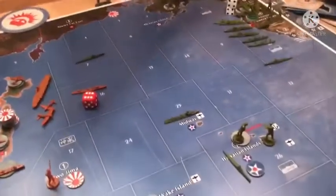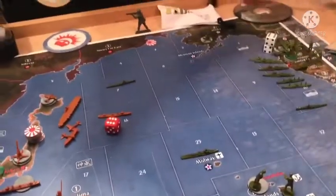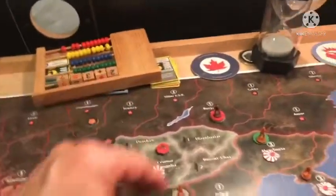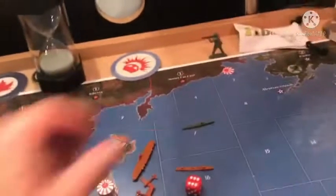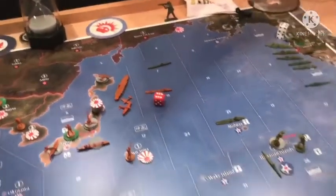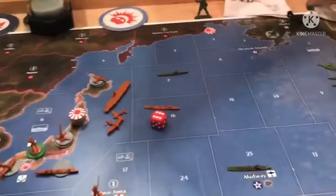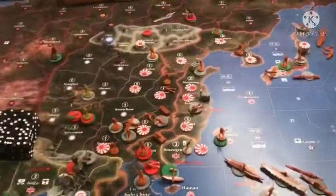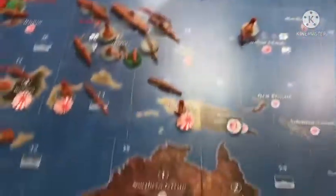Over here, I've done this strategy I'm calling 'no free lunches.' A lot of times we have places on the board up here in the north where nothing happens. So I've tried to put some static up here, draw money IPCs away from the south. The rest of the board is set up except for Burma and Australia. So, Marianas.